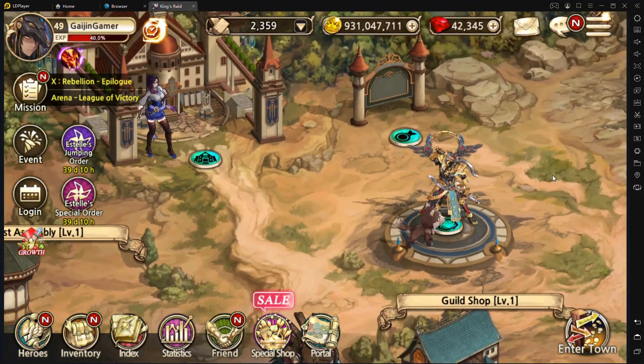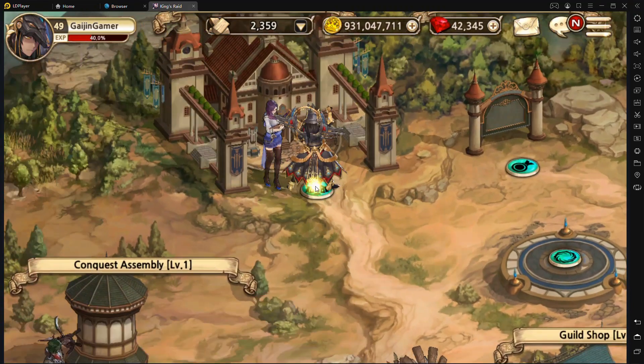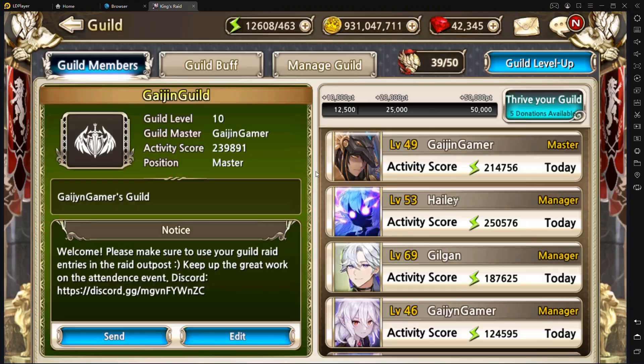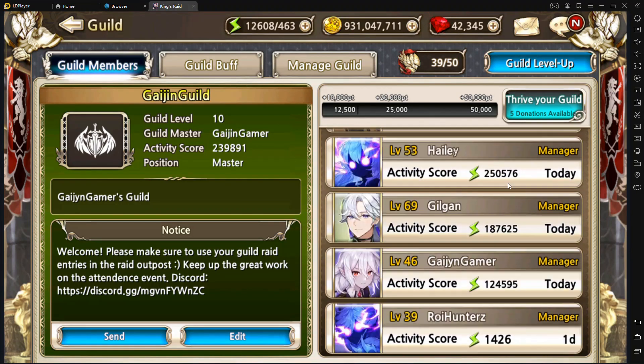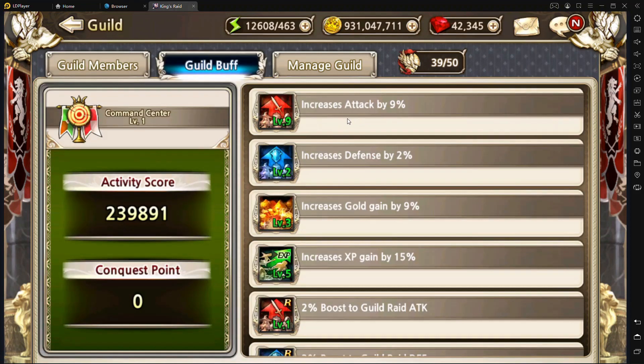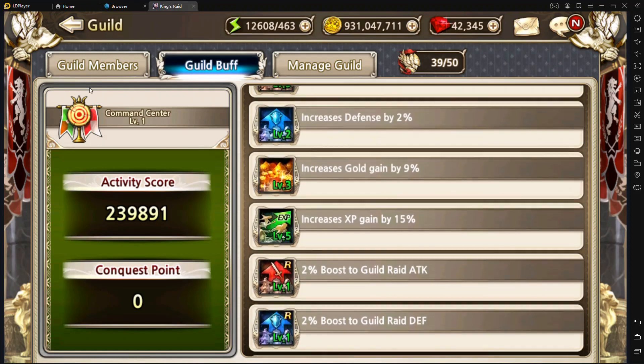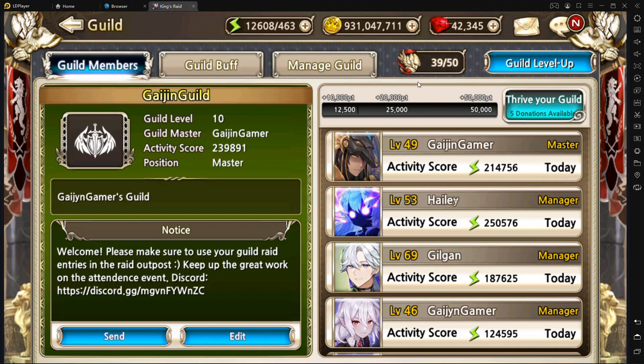Before finishing today's video, I just want to quickly touch on a few things I missed earlier. As a newer player, as long as you're spending stamina while in a guild, you're actually giving the guild what's called activity points. You can see the activity score for each player contributed throughout the week. This allows the guild master to buy guild buffs — various buffs that can be purchased with activity points to level your guild up. So you're actually contributing quite a lot by just spending stamina while being in a guild.